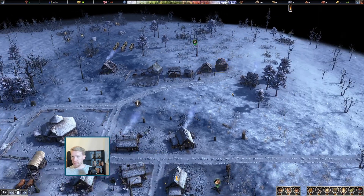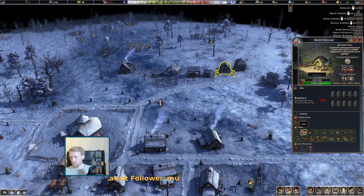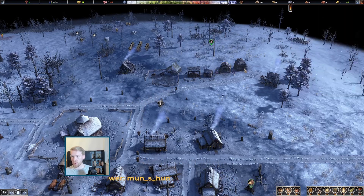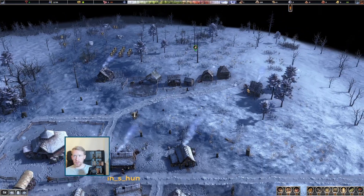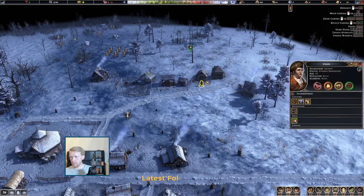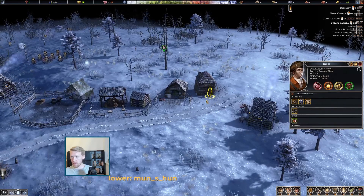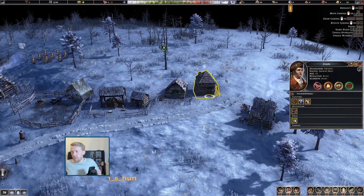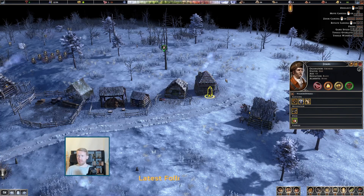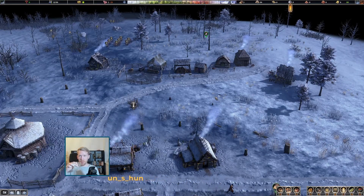Look at that — the smokehouse is done as well, perfect. We have a bit of meat stored there, so hopefully our smokehouse will be useful. What are you doing? Stocking the smokehouse. Yes, please — smoking meat. Smoke away. What's your name? Joel? Let's just call him Joe, to be honest. Cheers to Joe — smoke all our meat please.